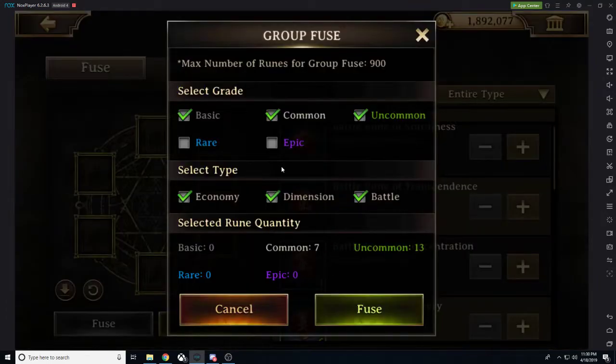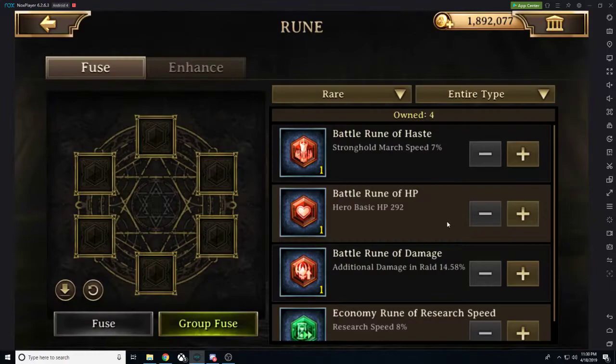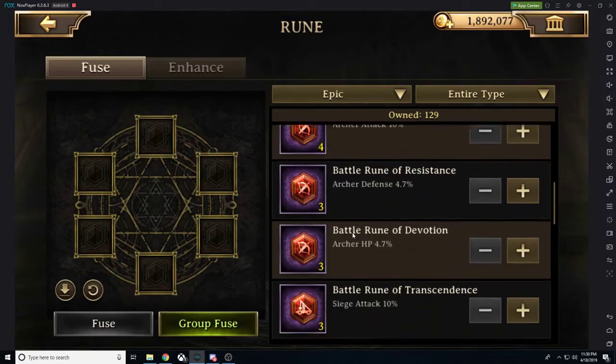Now we can take all of these rare ones, try to fuse them all together and see what we get. We get a couple more at epic — not a whole lot, not a big deal. Now we could go to epic and try to get them to immortal.